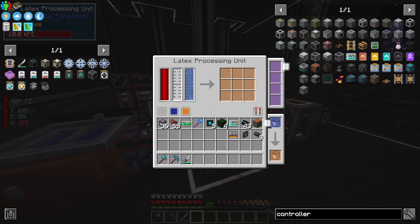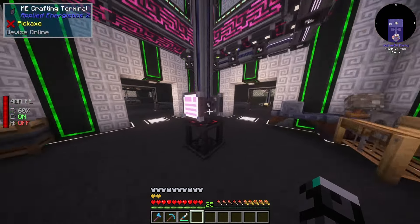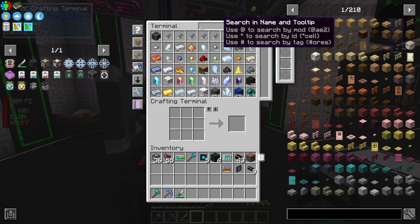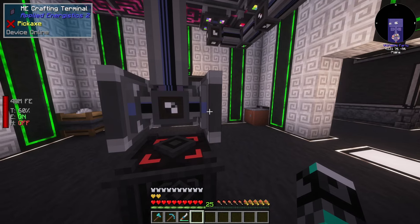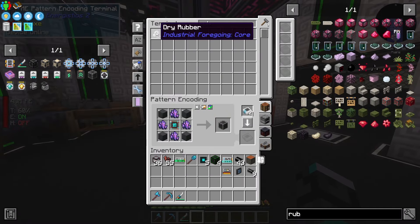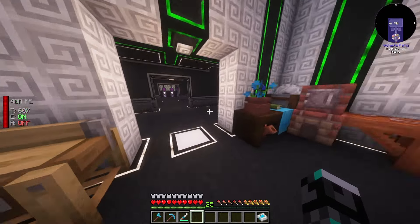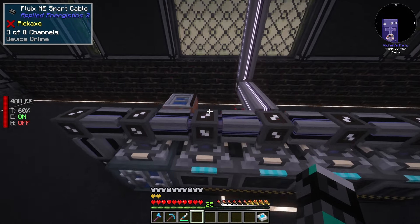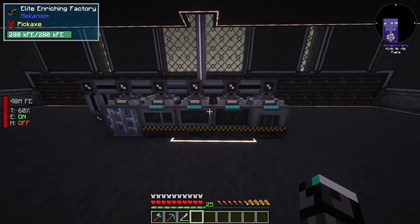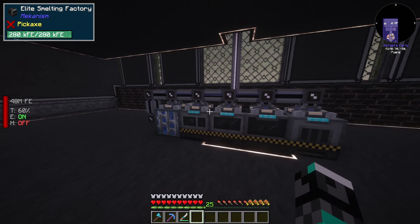Now that this is all linked up to my system, I should be getting a decent amount of rubber. I already got 61-62 dry rubber, and this I can immediately turn into plastic. I'll just teach myself the recipe so whenever we need it, we can put it on there and take it over to a smelter. I need to rearrange things, but for now this is how I'll automate some of the processes.